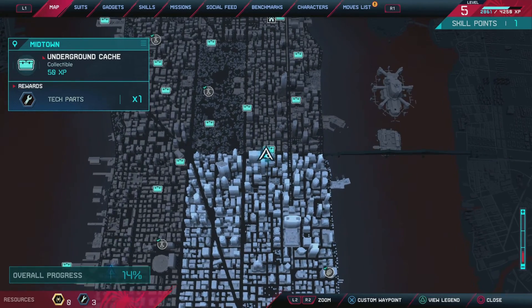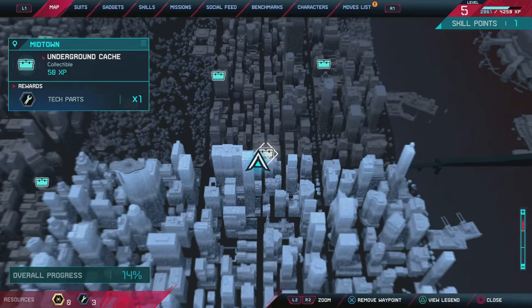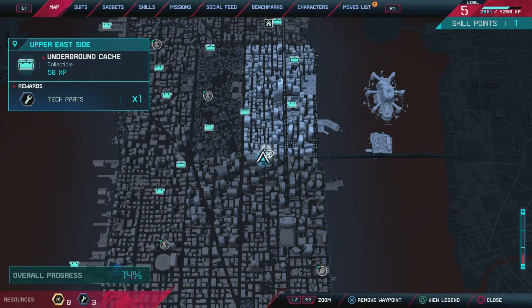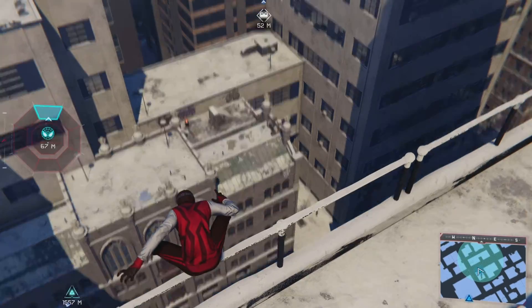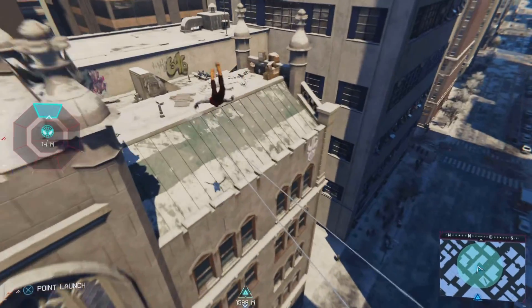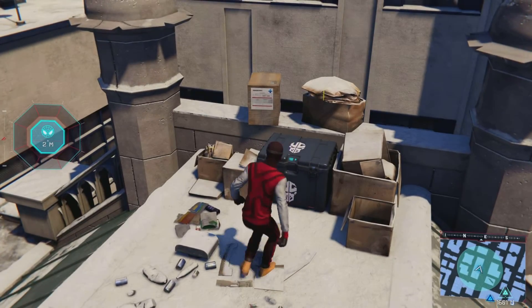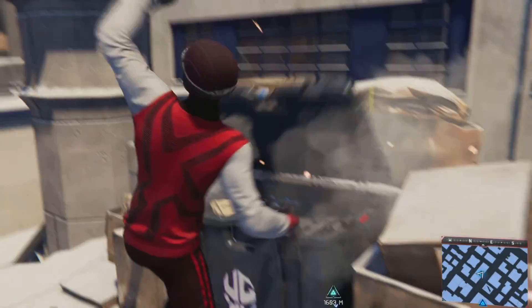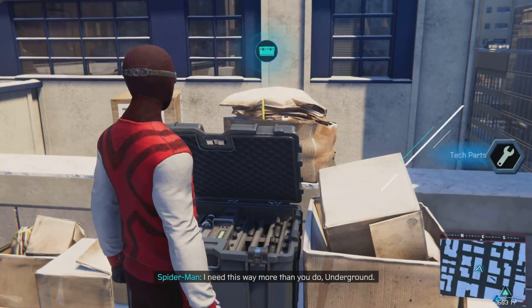What's going on everyone, welcome back. We're doing another one of these weapon cache thingies, these gadget caches. Anyway, there's not that many in the underground, so we're going to just fly through the first one right here on top of this roof. Can't miss it — it's trying to hide in between all these other boxes, but clearly the cache is in this one.